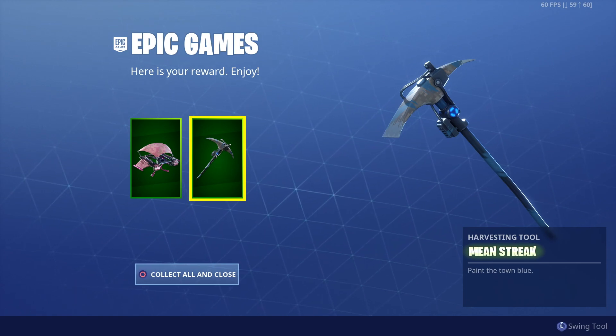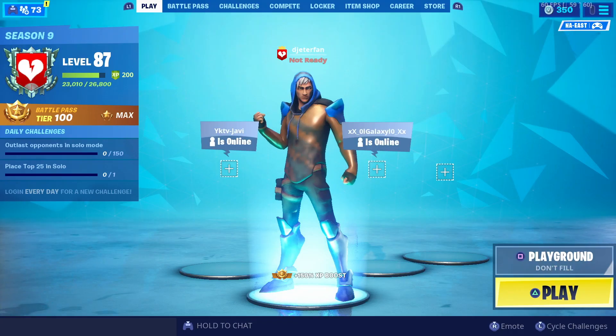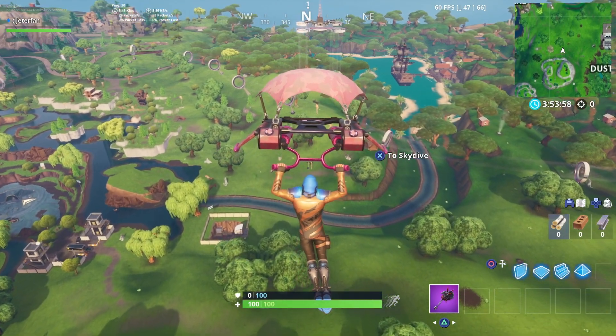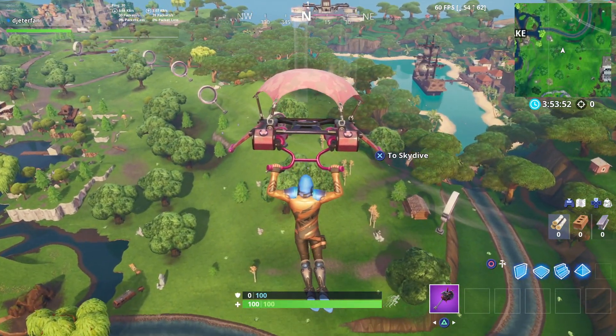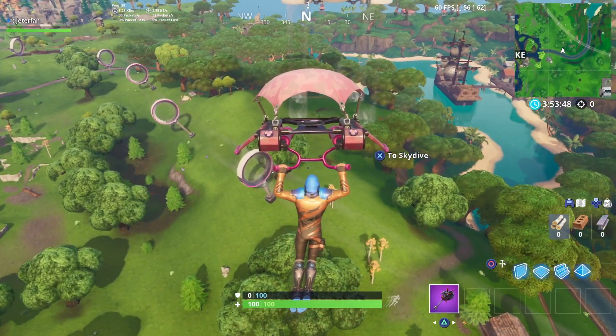This is the very last Fortbite of Season 9. This time around it's going to be found at a sky base at the northernmost platform. We're going to head over to that exact location and I'll show you guys how to collect it. The sky base is going to be located right next to Lazy Lagoon.